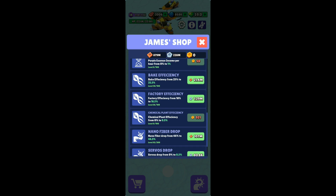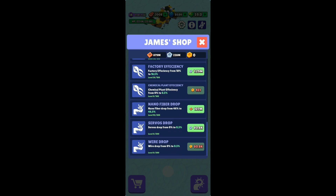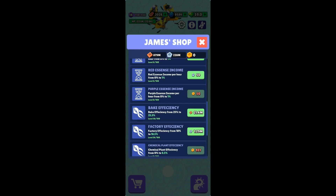I have not upgraded chemical plant efficiency because I don't have the gold resource yet. The three resource names are nano fiber, servos, and wire - or you can call them purple chemical, nuts, and green chemical. I have upgraded my nano fiber to a good level, so as I collect those purple chemicals I get an extra 46% drop bonus, plus the bonus from factory levels and the double bonus resource from the metal shop.